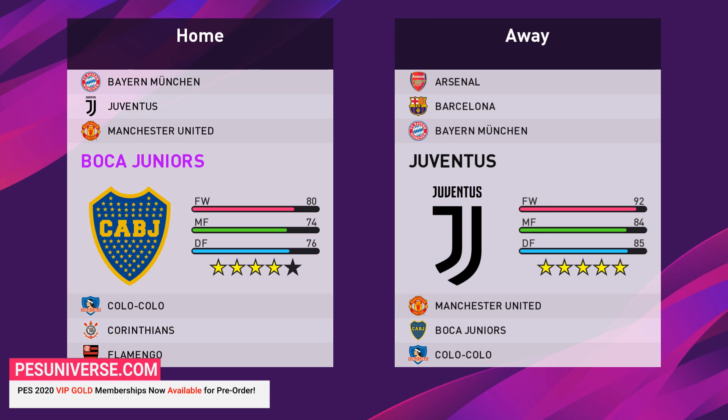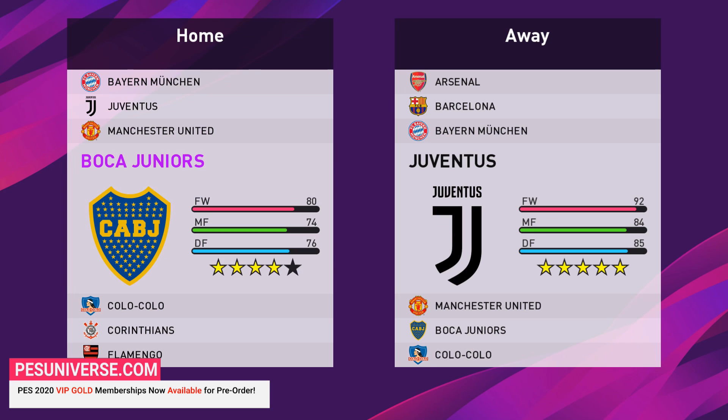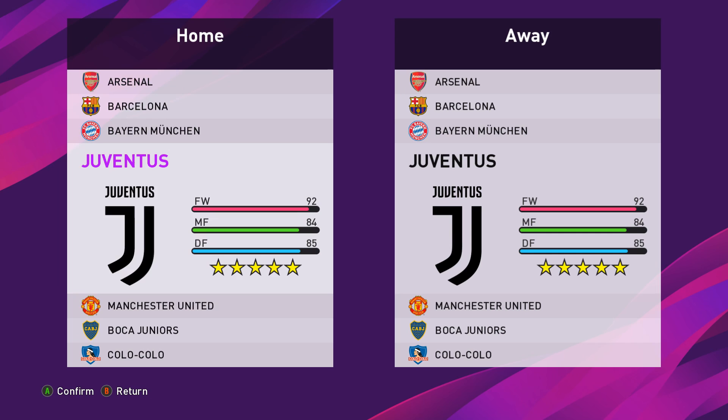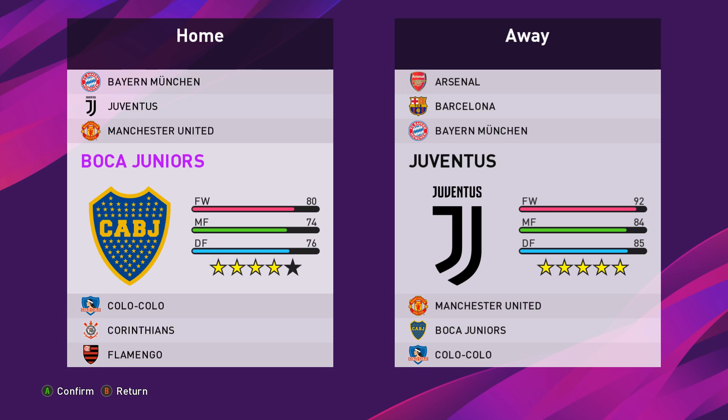The selection screens and formation screens need updating for the future. Who do we go for today? I hear that Flamengo is a bit of a pain to play against. I don't know if I should go for lower opposition or play as Barcelona, and because I'm on manual, this might be a real tall order. Let's do Barcelona.